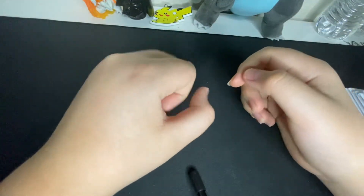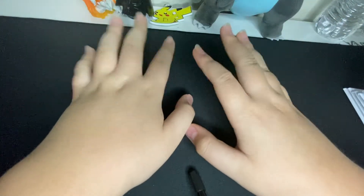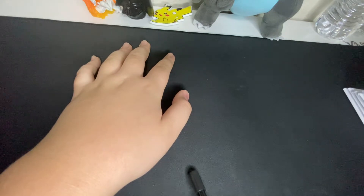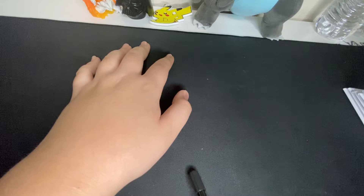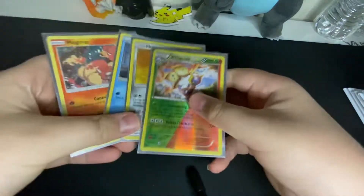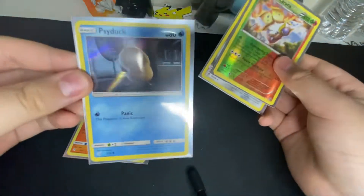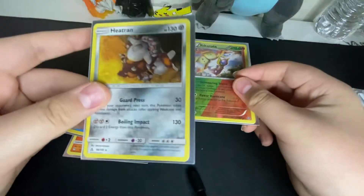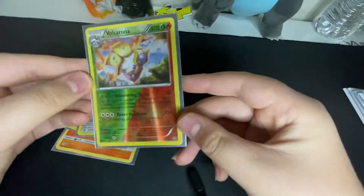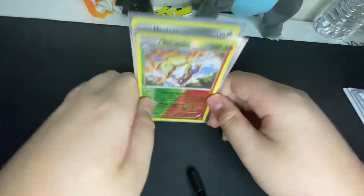Welcome back guys! I'm back with another video and today I'm going to be opening up more of the custom boost packs that I got. If you haven't seen my last video, go check it out. I'll show you guys what we got. We got a Magmar Holographic, a Cytoc Holographic, a Heatshed Holographic, and a Volcarona Reverse Holo Rare. That is what we got from last video.